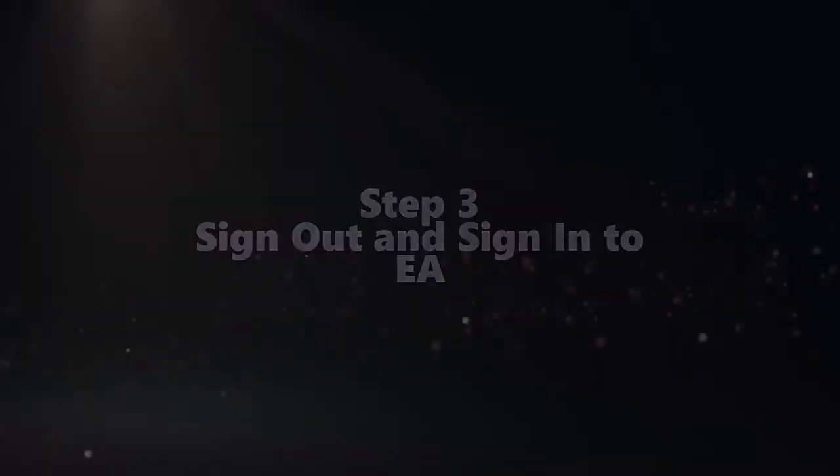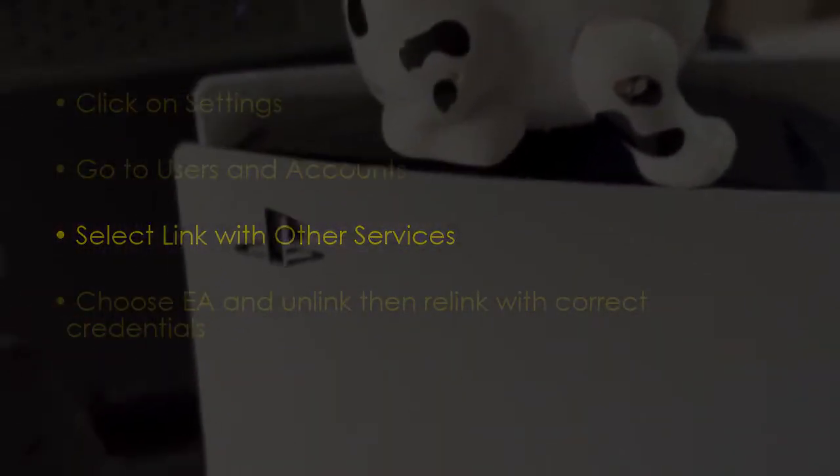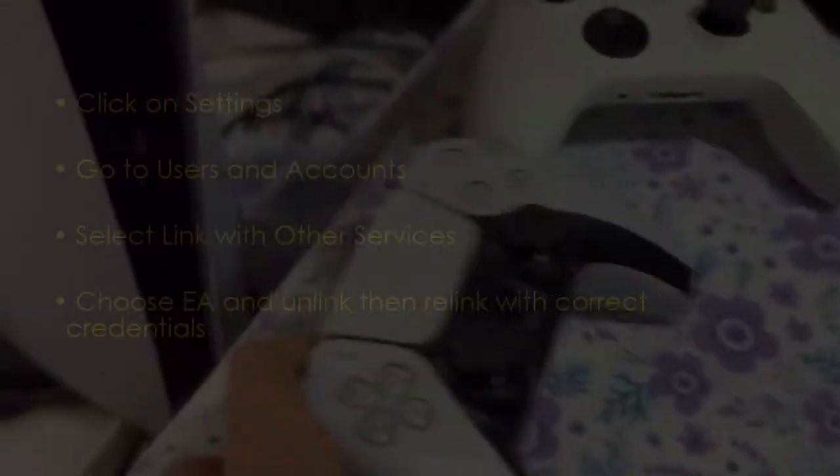The next step is to sign out and sign back into EA. Click settings, then go to users and accounts. Select link with other services, then choose EA. Unlink, then relink with correct credentials.